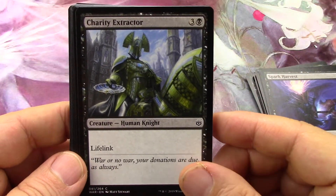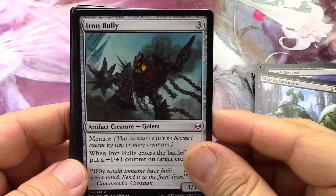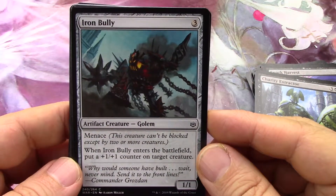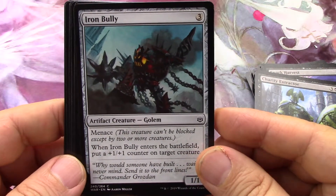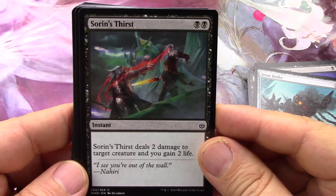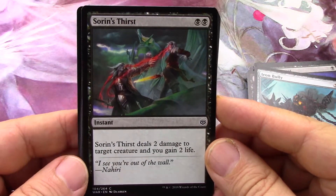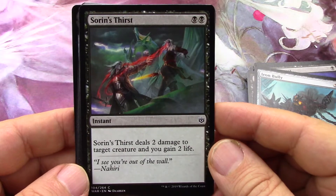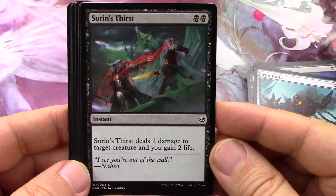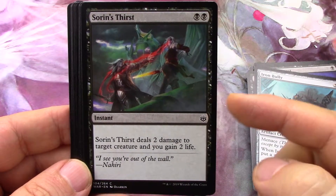Lifelink for limited - you'd have to boost it to get more out of it, it's only a 1/5. Nice golem with menace. Put counters - that's not bad. Sorin's Thirst - reminds me of a card from Scars of Mirrodin and I forget what it was called, or maybe M12. Sorin's something - but it wasn't Thirst. Maybe this is a reprint of that card, I don't remember.